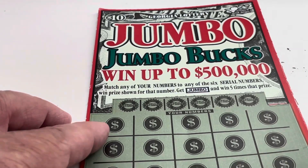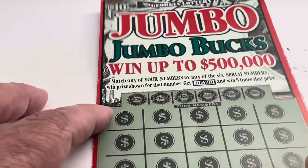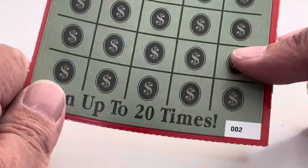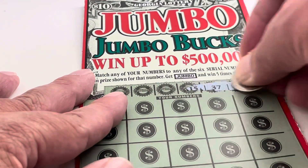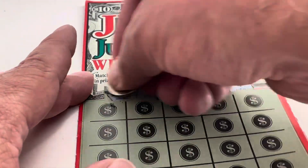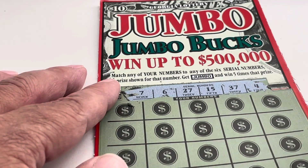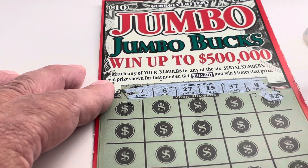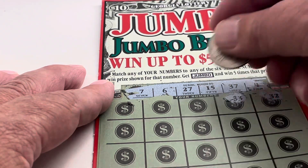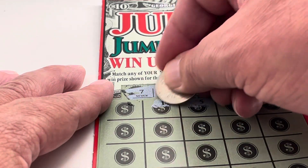Let's see if we can turn it around with Jumbo Bucks. For this one, we're looking for the Jumbo symbol to get 5 times the amount, and this is ticket number 2. We're looking for 7, 6, 27, 15, 37, or 4. First number is 32, 33. We need 37. 5. We have 4 and 6 — it seems to be a theme today.